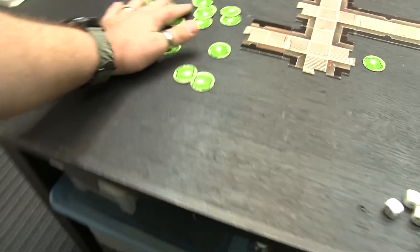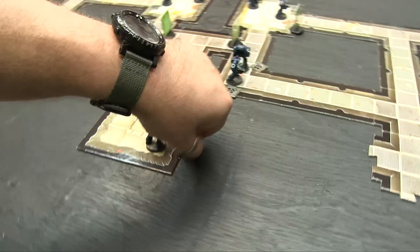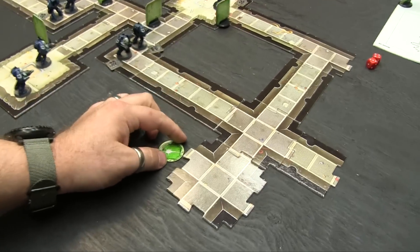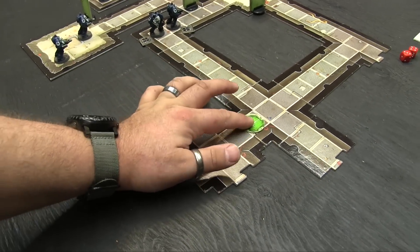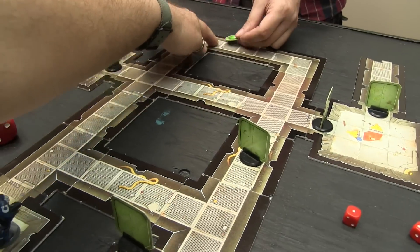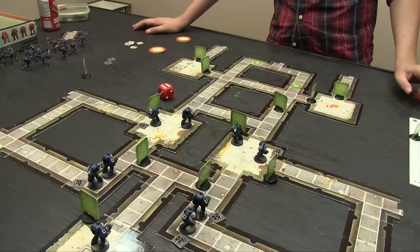Gene Stealer turn: first two blips pulled from the blip pile and deployed at the entry points. Gene Stealers begin moving up the corridors — one, two, three steps each. Multiple blips advance toward the Marine positions, getting into position for the coming assault. That's the end of my turn — over to you.